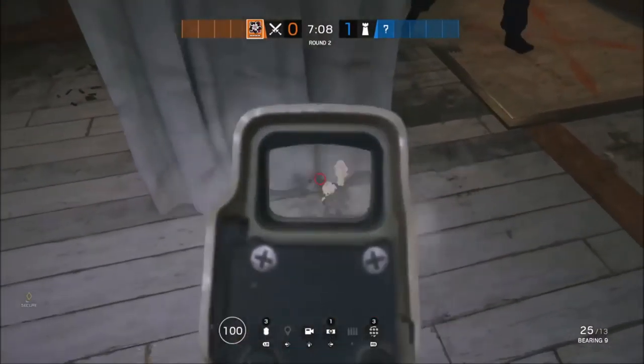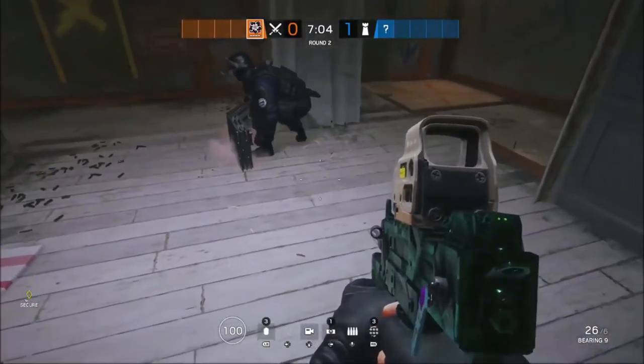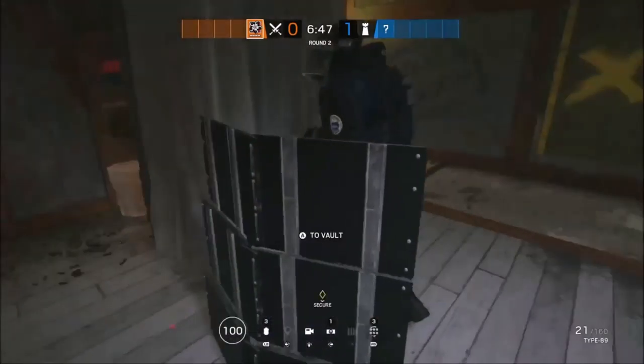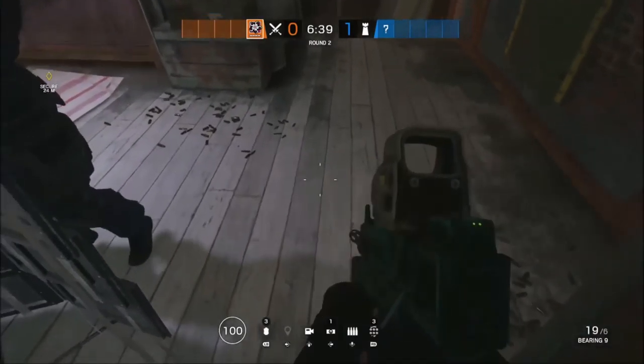What you will need for this glitch is an operator that has a deploy shield — either your friend's or your own. I'm pretty sure everyone will have one by now. All you have to do is place down the shield at the edge of this box area, as you can see right now my teammate is placing it down to the edge of the box.